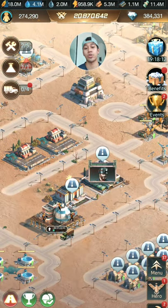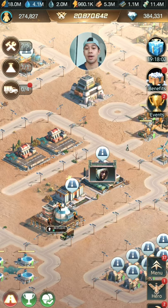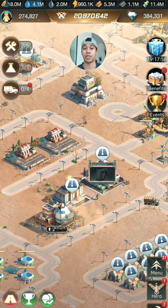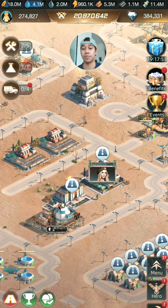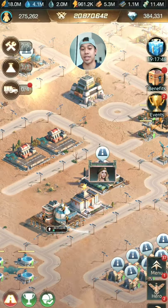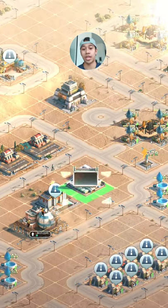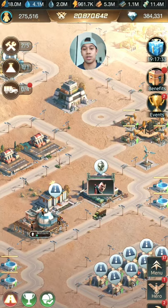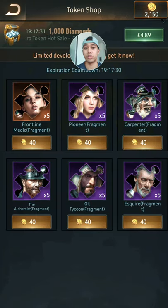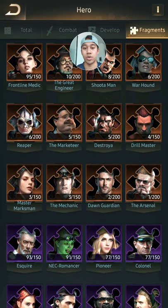I nearly forgot — the final ones are the heroes hall and the military academy. I have them both disconnected as they do consume some electricity. When I need to exchange hero medals for wisdom medals, I get the military academy connected, do the exchange inside, and then move it away. The only other time I want to access the hero academy is the token shop — you can access recruiting heroes from the hero button in the bottom right. The token shop is the only place where you can purchase fragments using your tokens, but the fragment section itself is also in the hero tab.